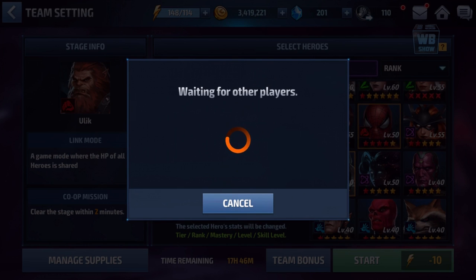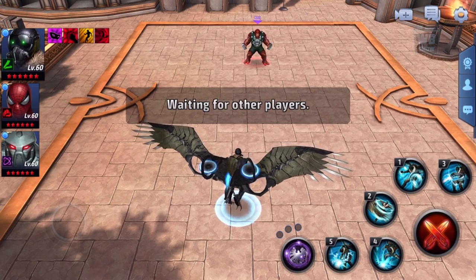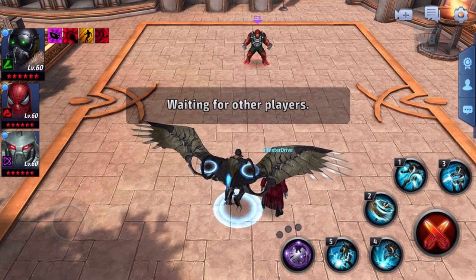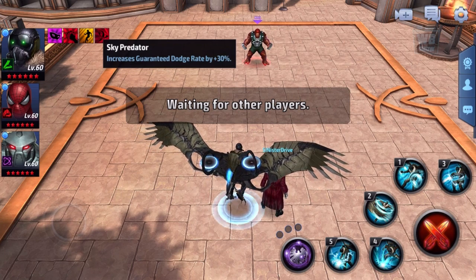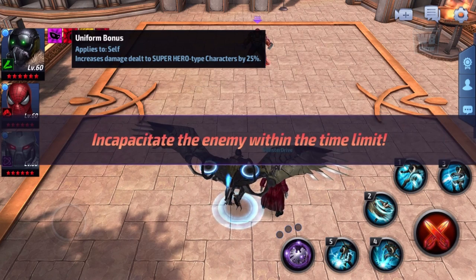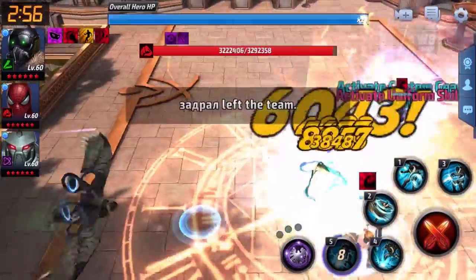We got disconnected — I'm like sitting here wondering what's happening. Why did we get disconnected? Alright, waiting for our teammate. Sky Predator bonus: increased skill damage by 15%, increased bonus damage by 30%, guaranteed dodge rate by 30%, guaranteed critical rate by 20%, and lastly the uniform bonus — increased damage dealt to superhero-type characters.